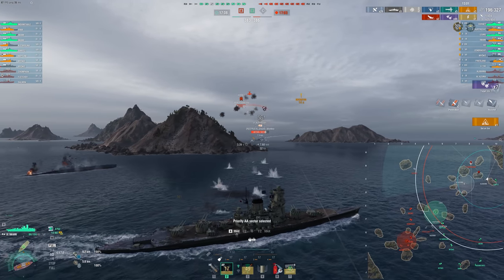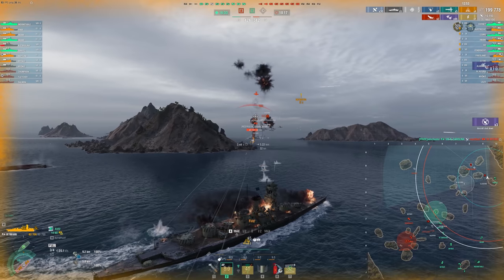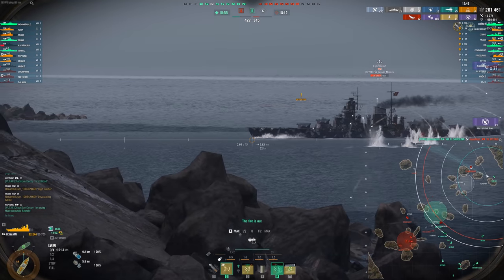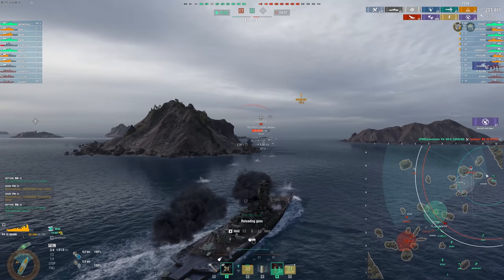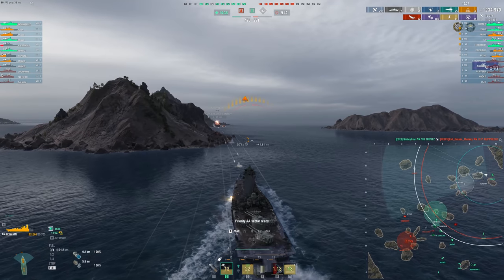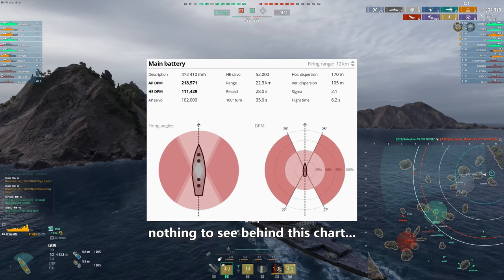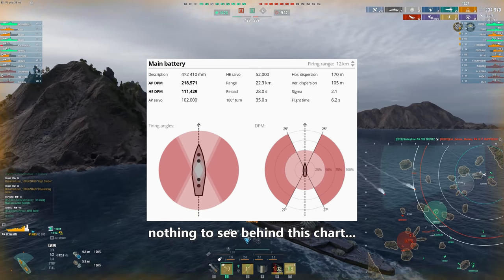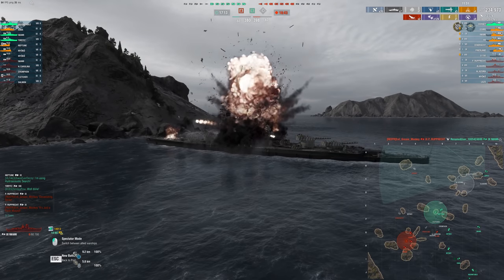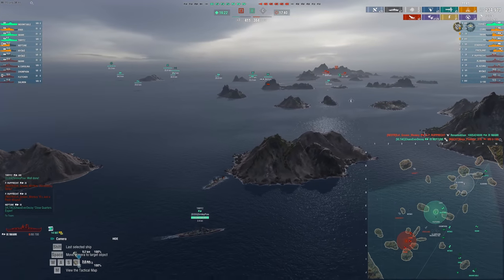I don't think the Iwami is necessarily a bad ship. I think it's very interesting — a cool example of what you can do to a class that tends to want to focus on long range, the Japanese battleships. How can you make a brawling close-range battleship? The reason this ship can work at close range is really thanks to these gun angles. I've been able to fire my guns at some extremely sharp angles. Forward-facing, I can shoot all of my guns at 25 degrees, and facing the rear, my front guns are good for 27 degrees.